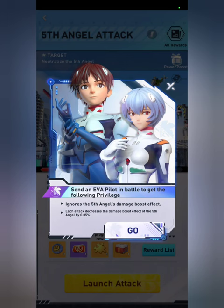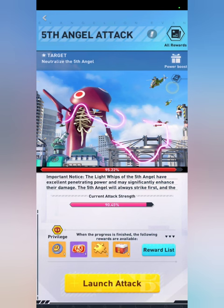For the power boost, make sure you read it even if you don't watch my videos beforehand. It says: send an EVA pilot in battle to get the following privilege — it ignores the fifth angel's damage boost effect, and each attack decreases the damage boost effect of the fifth angel by 0.05%. That damage boost is what the current attack strength is, so you want to keep using Shunji to remove it.